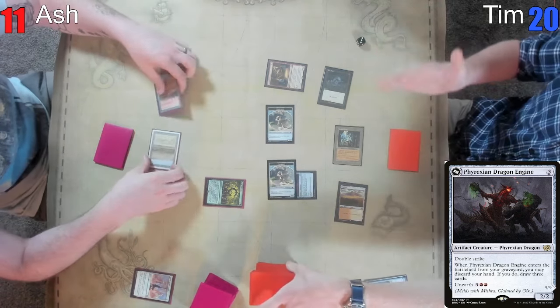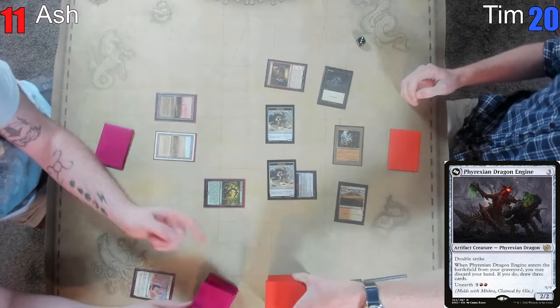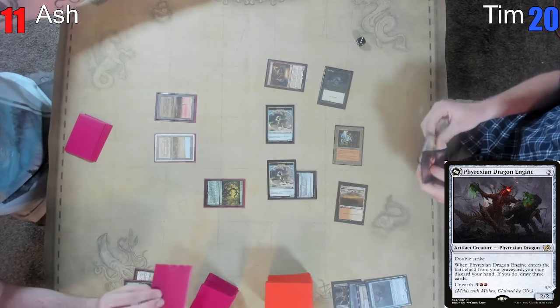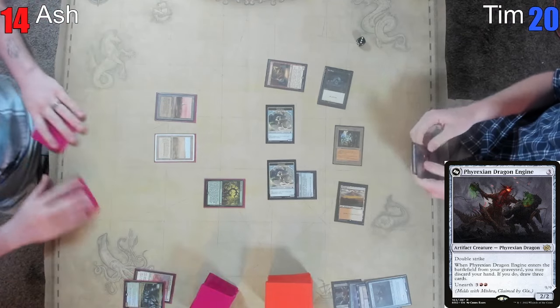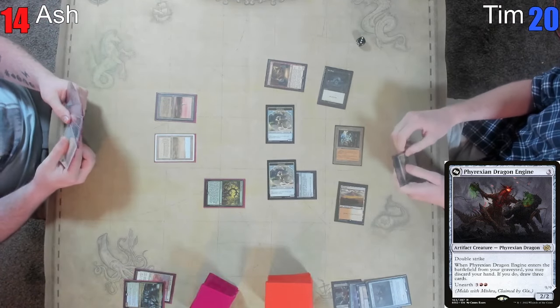I'm going to go to my turn three. Resolve my Urza trigger and it's going to flip — I'll gain three. Draw. You just have to type it around land. I could have cracked — is that actually on the stack? Yeah, go for it.